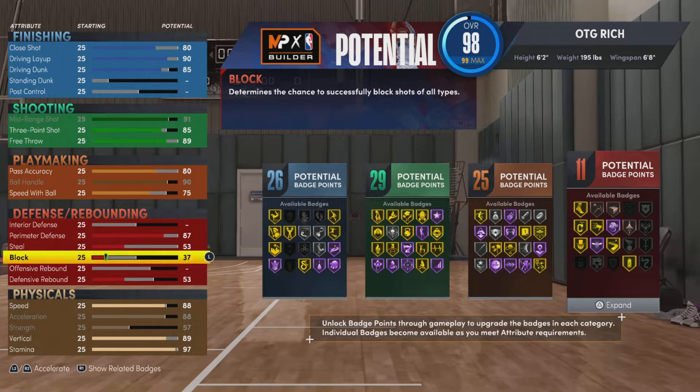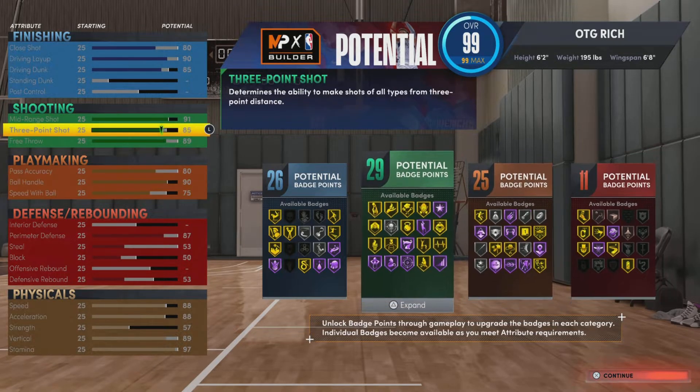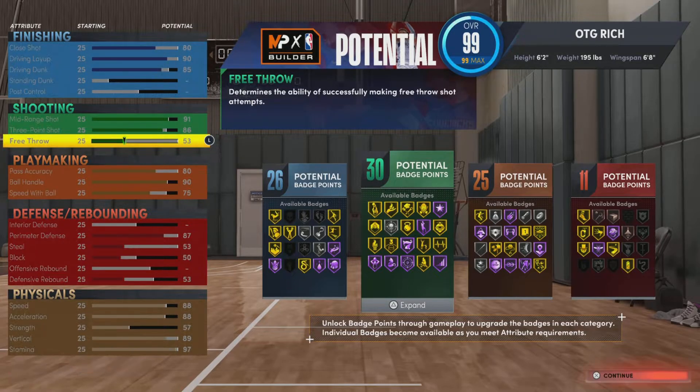The offense is looking really good: 26, 29, 25, 25, 25, 29, 27, 26. The defense is kind of ugly but it is what it is. Then the free throw I knocked down because I don't really need a free throw if I'm being honest.